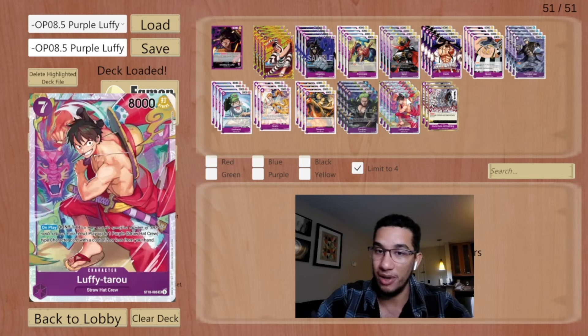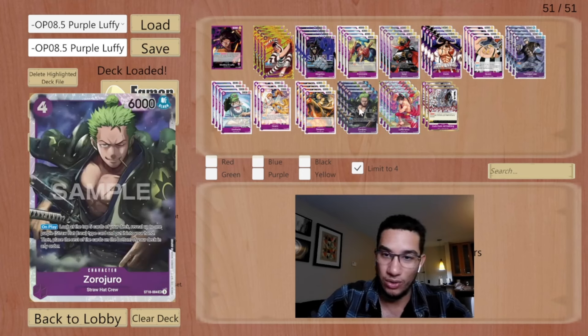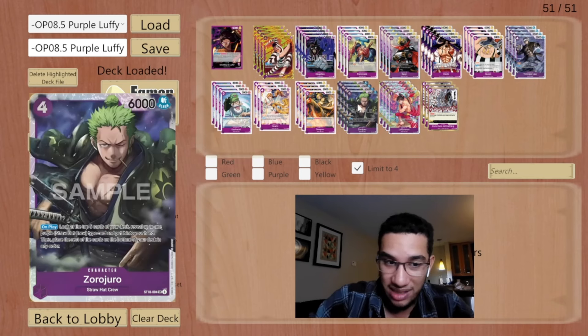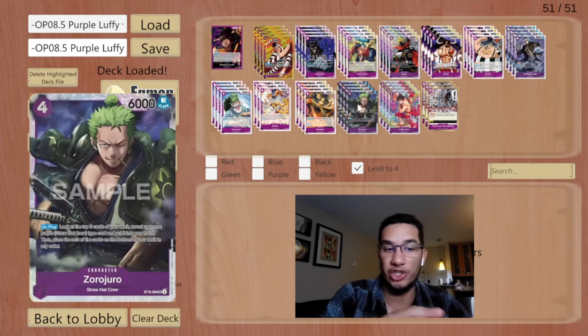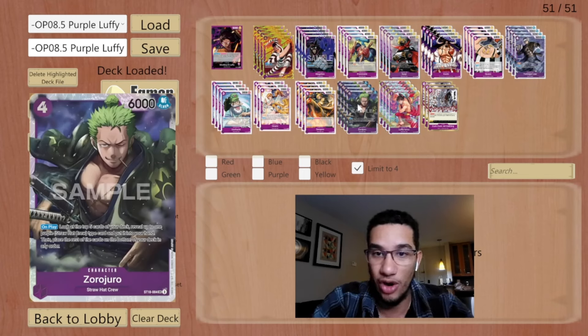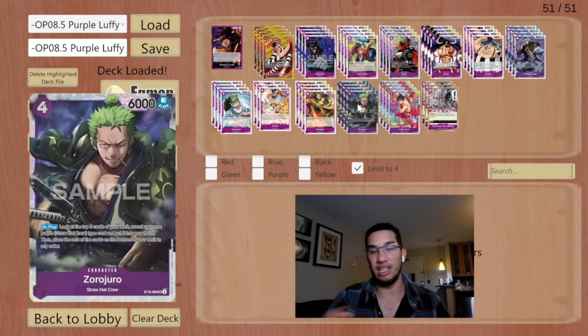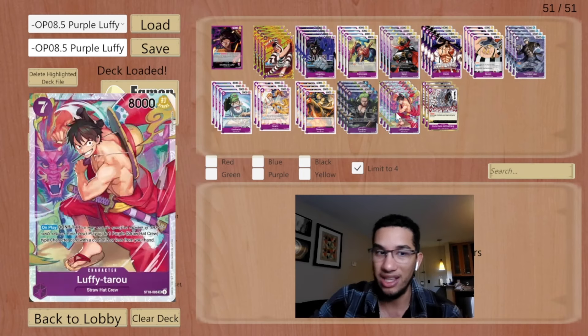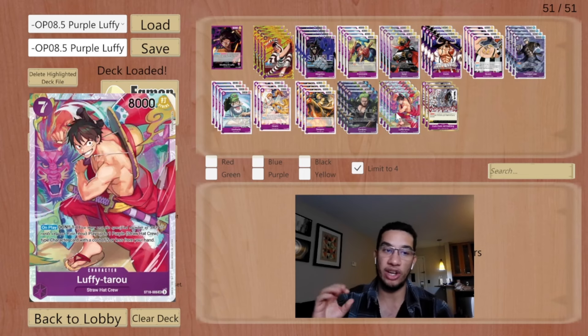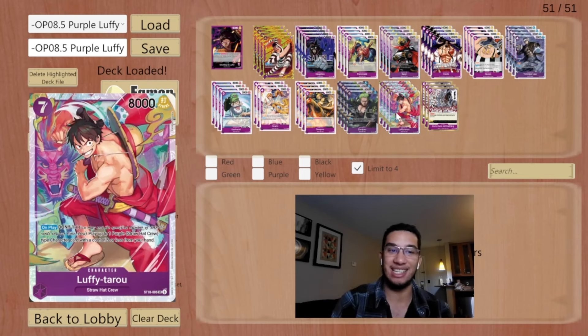We have our four-cost Zoro Juro, which lets you search and has a 6k body. One important thing about this Zoro Juro compared to other searchers is that this card can actually grab itself — there's no restriction saying you cannot grab another Zoro Juro. So you have less chances of bricking because you can just grab the next Zoro Juro if you need to.